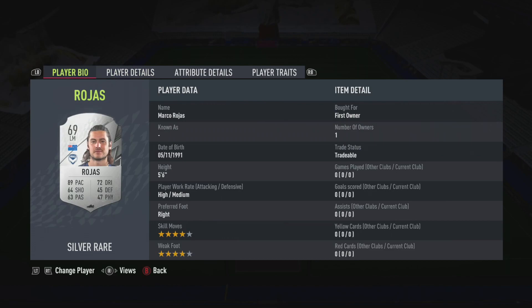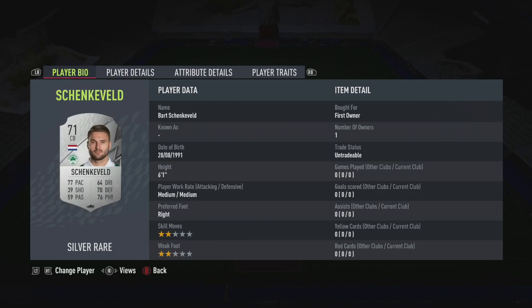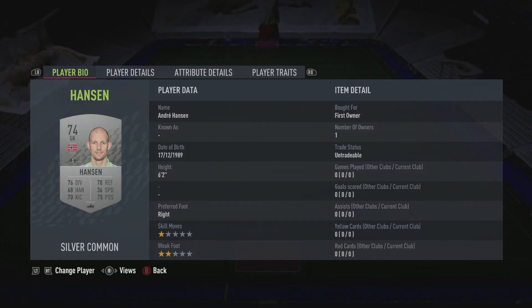Moving on to our left mid — four star four star, high/medium, 89 pace — you can see there's a theme going on here. Our center mid is high/high, four star three star, 84 pace. Our next player is two star three star, medium, more defensive, also 83 pace. Our right mid has got five star skill, two star weak foot, and 91 pace. Our left back is three star four star, high/medium, 90 pace. The center backs have 74 and 77 pace respectively, your normal center backs. Then we have our right back with 91 pace and our goalkeeper.